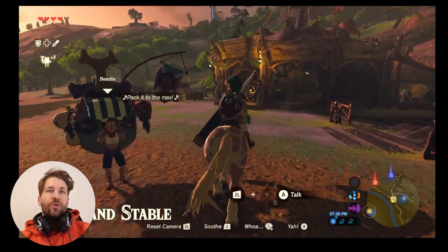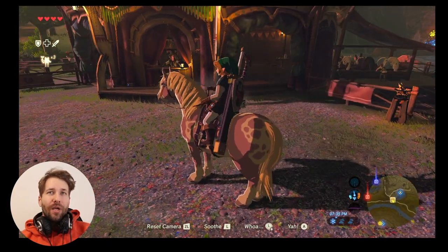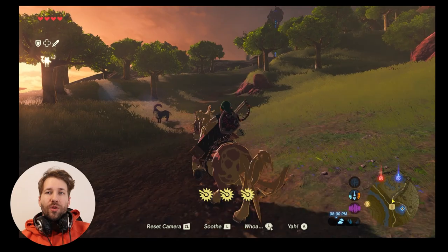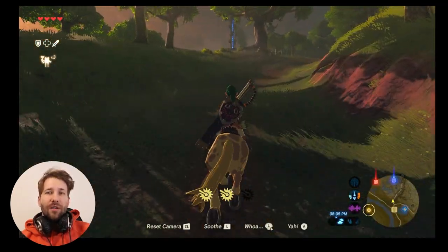As you get closer, you'll reach the Woodland Stable, which also has a shrine that I recommend you complete just so that you have fast travel here. From the Woodland Stable, head north on this road and that will take you to the Lost Woods.